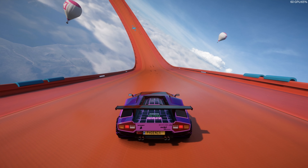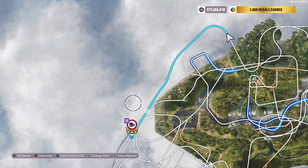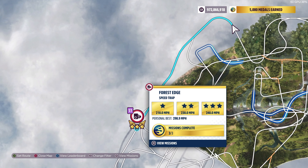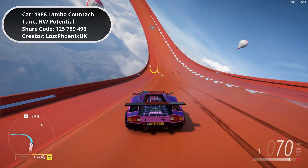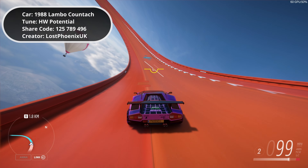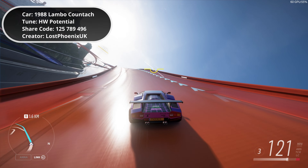Good morning everyone, welcome to Lost Things Gaming. This is the Ryzen 5 PR Stance event on Forest Escapes in Hot Wheels. I've got the Lambo Countach here from '88, and it's a different tune to my other PR Stance build because I just didn't have the top speed.